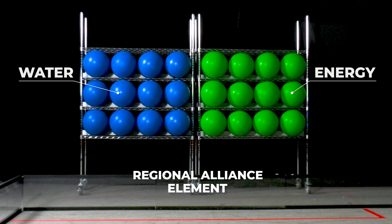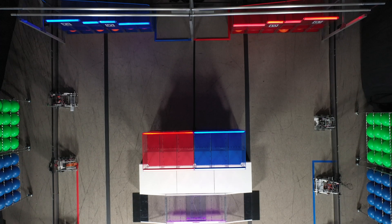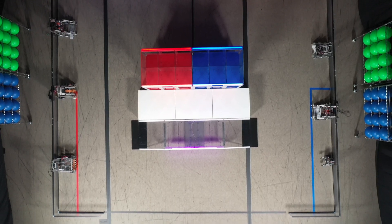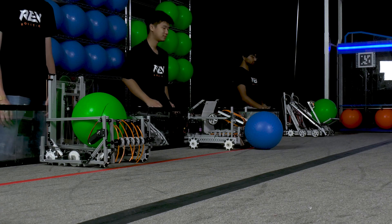12 blue water and 12 green energy are pre-arranged on racks in each alliance station. One food is positioned at the bottom of each of the 24 nexus goals on the playing field. Robots start the match lined up against the guardrail next to their corresponding alliance station. Teams may pre-load one water or one energy into their robot prior to the start of the match.